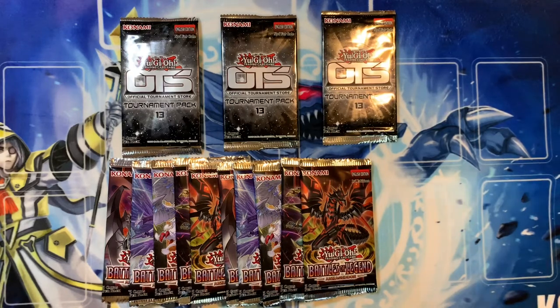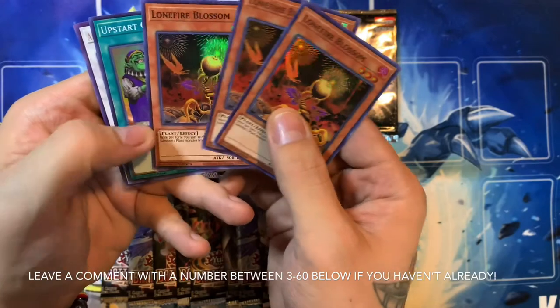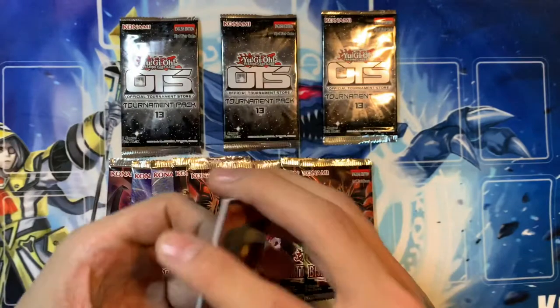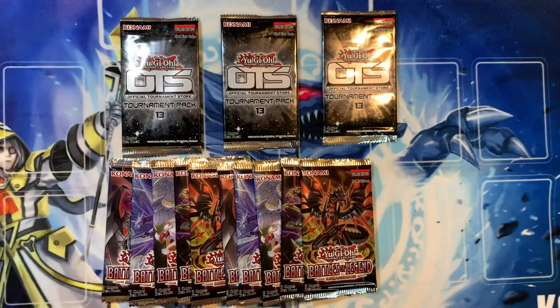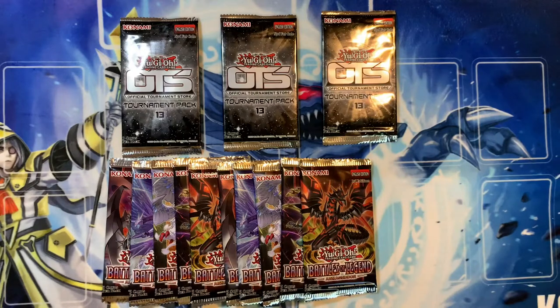I'm not going to be doing the dice roll for the giveaway yet because I haven't really gotten any comments on my previous video. But if you guys want a possibility to win the set of Lonefire Blossoms, Upstart Goblin, and the Ademancipator Risen Leonite, then make sure that you like this video and make sure that you're subscribed to the channel. And without further ado, I'm going to rip these suckers open and see if we can pull something nice.